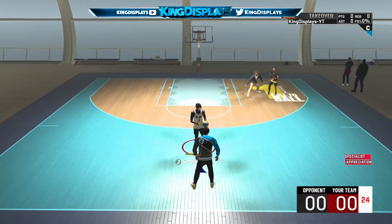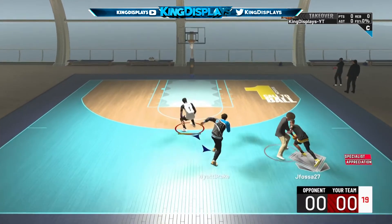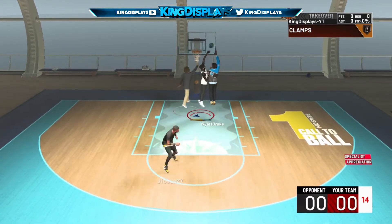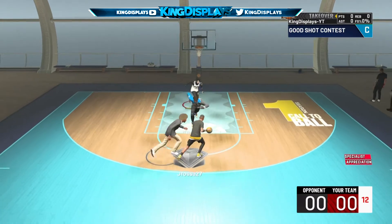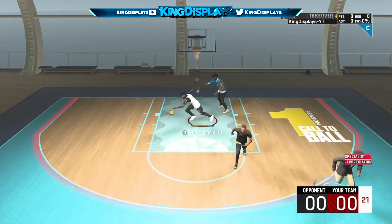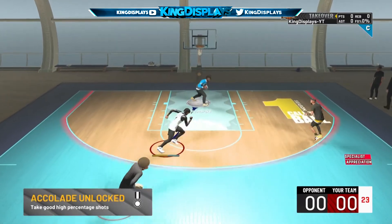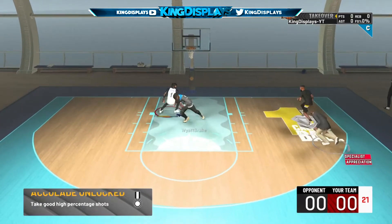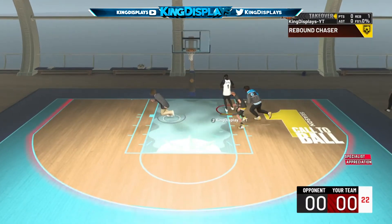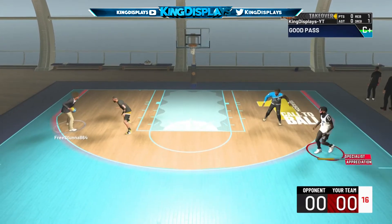I'm gonna start off with the jump shot that everybody wants to know about. This is for point guards and for builds that can shoot — like an 85 or 86 three-point rating. That's where you get the green percentage and the green window. This jump shot right here is going to make you shoot way more greens. This jump shot was also great in the previous 2K21 as well.